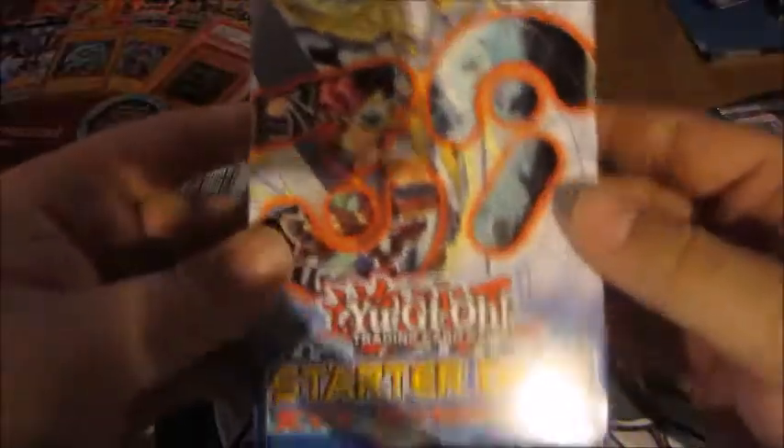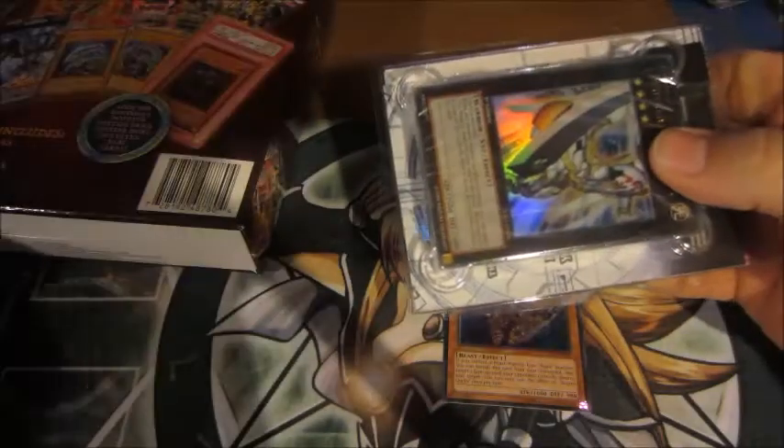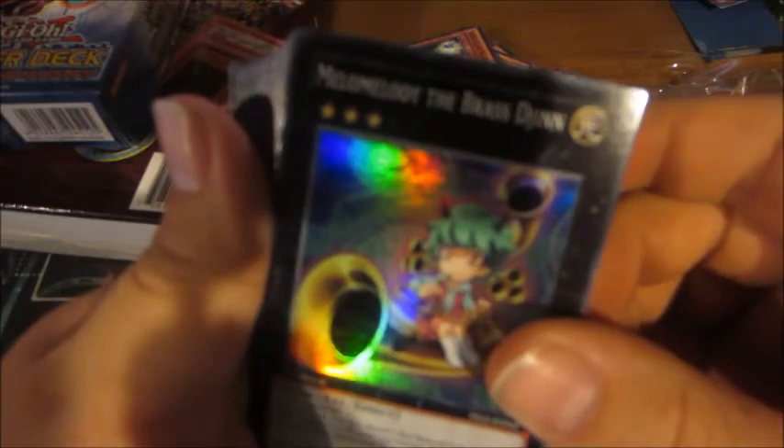Looks like we got our starter slash structure deck. It is an XYZ Symphony starter deck. We'll open this up and see what's in it. Comes with the powerful Utopia, your standard starter deck fare — your paper mat, your instruction manual — and the important part, the cards themselves. We got the powerful Utopia, Muzurism the Stringagin, Temtempo the Percussiongin — I remember when Temtempo was really good — Mellow Melody the Brassgin, and Maestro the Symphonygin, which is actually partially misprinted with the foil there.